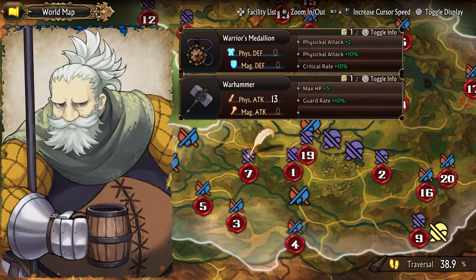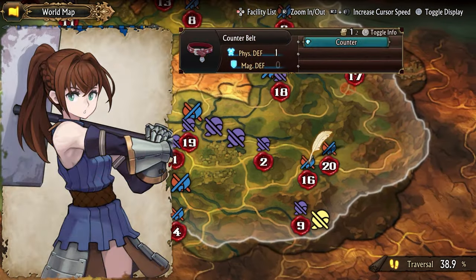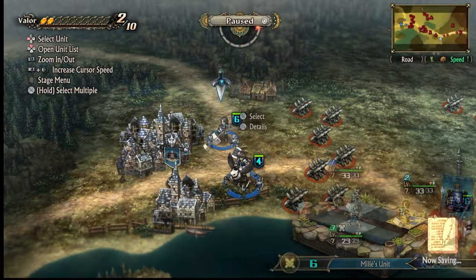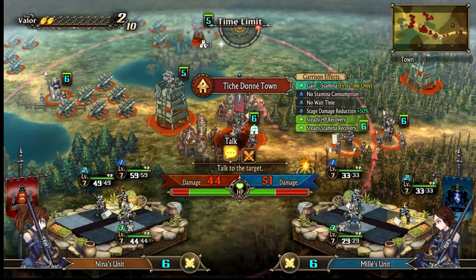Morden is a level 6 warrior — you get a war hammer for recruiting him, and he can also repair bridges. He gives 30 honors when executed. Nina is a level 7 warrior — you must have Mila talk to her in order for her to be recruited. She gives nothing when rejected.